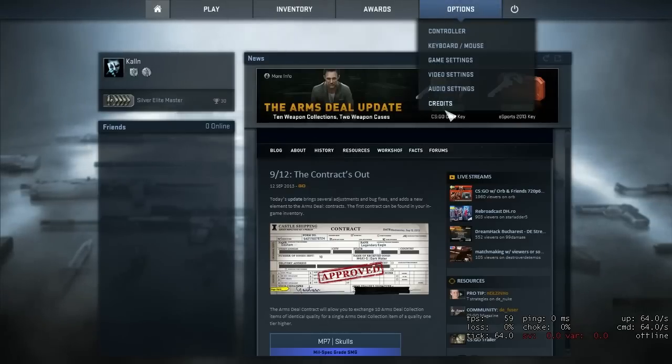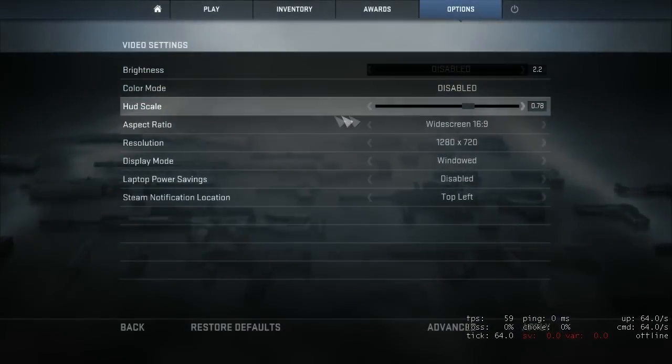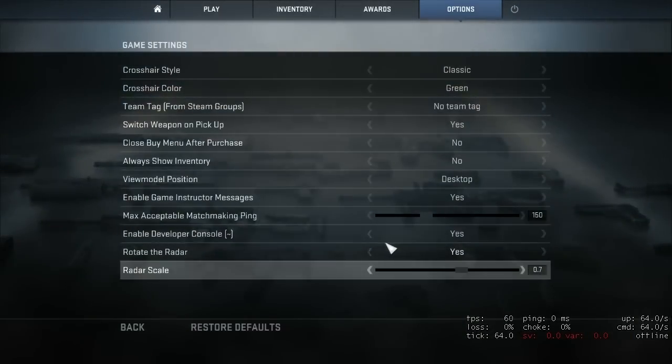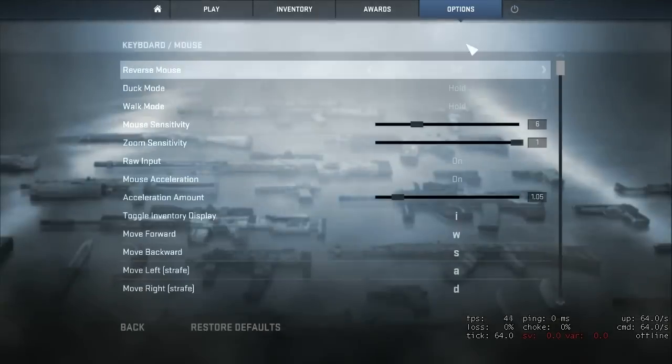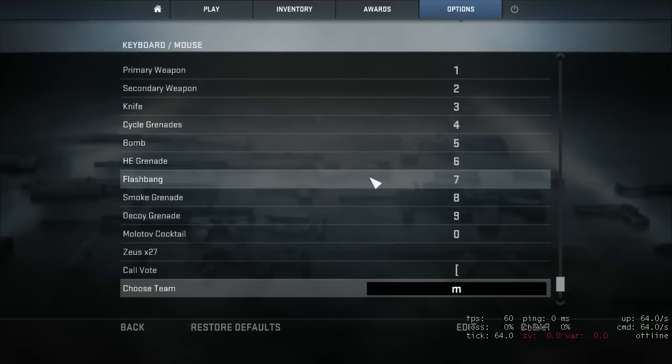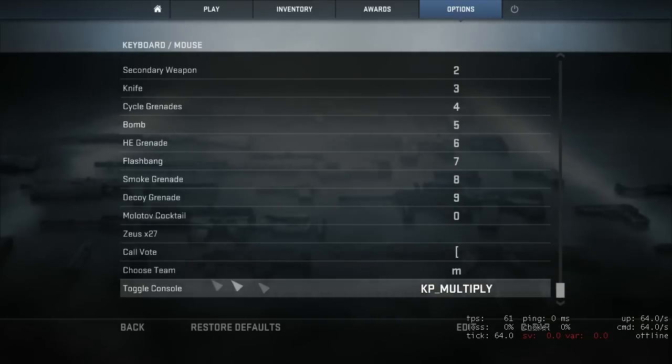So firstly you need to go to options, go to game settings and here you see 'Enable Developer Console' and it will be set to No, so put it to Yes. Then go to Keyboard and Mouse, scroll down and it will say 'Toggle Console'.